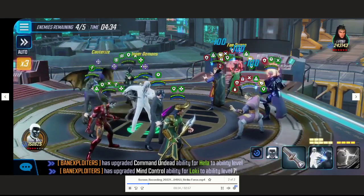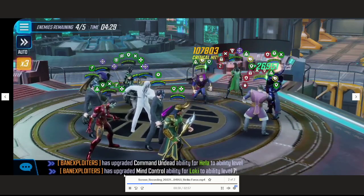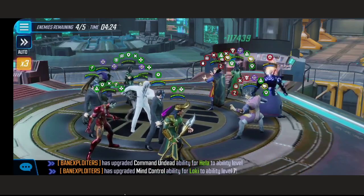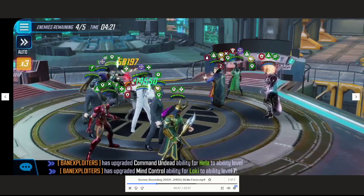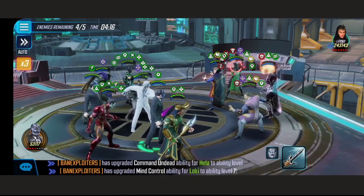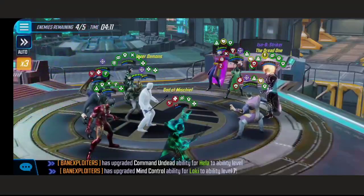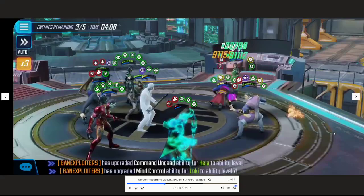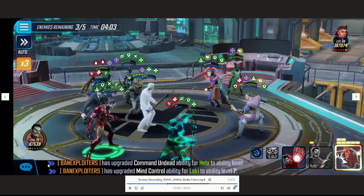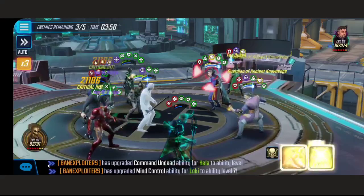Now we get ability block from Mr. Negative onto Wong - very important because if Wong taunts, things get really difficult. Now we need to get rid of Dormammu. Dormammu is low on health and Green Goblin is ready to use his special. Because Dormammu is in stealth - and even if Wong taunted it wouldn't be a problem since Dormammu is still in stealth - we take him out. Dormammu and Agatha are both gone, and now we're cleaning things up.